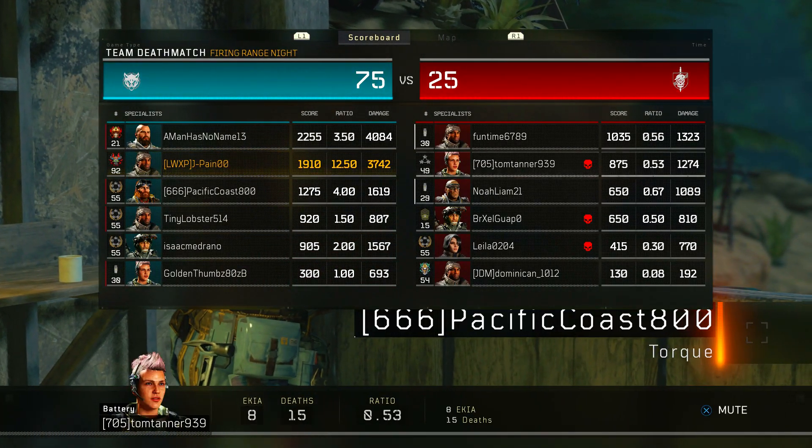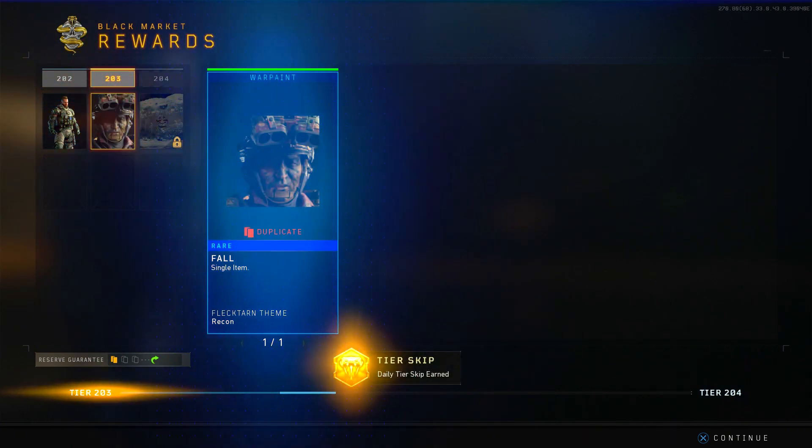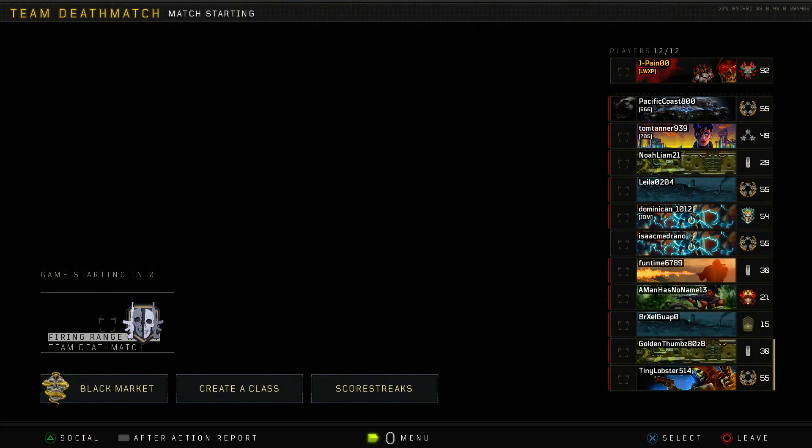12.50 KD — I'll take it. Using the iron sight sniper is harder than you guys think, 100%. Hopefully you guys enjoyed today's video — make sure you drop a like and subscribe. This video took me a long time to record because I was trying to get some nice streaks for you guys instead of just regular gameplay. We got some high KDs and some streaks going. If I would have dropped a nuclear with this thing I would have gone crazy. Make sure you turn on my post notifications to know whenever I upload or go live on YouTube. That's gonna wrap off the video — thank you guys so much for watching, and I'll see you all in the next one. Peace.